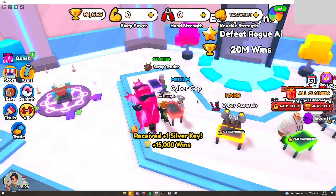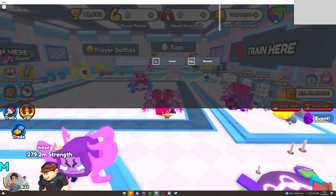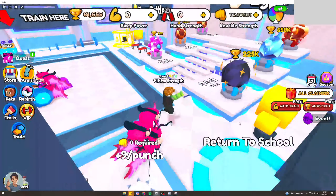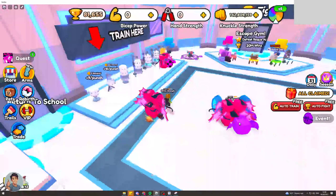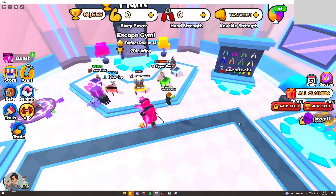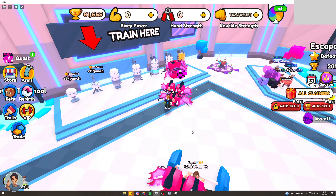One way you can actually fix this is by just literally leaving the game. Press S and click the leave button. That basically resets that bit — it doesn't reset your whole game, but it just makes it look like you've just joined fresh. Obviously you'll still have all your stuff, don't worry about that. It should kind of reset it a little bit, so that's one way you can actually sort it out.